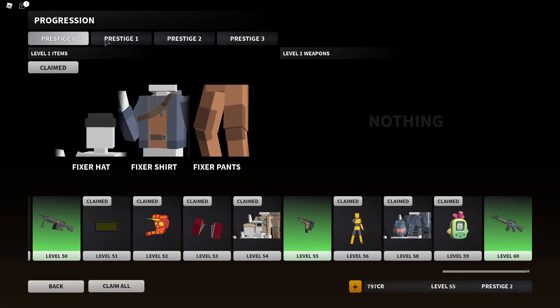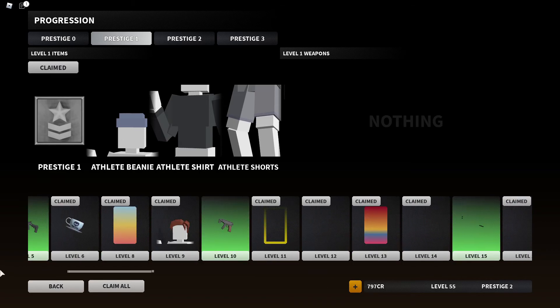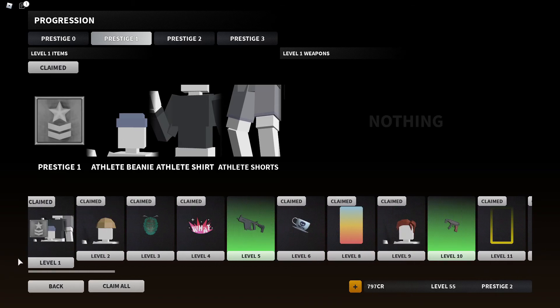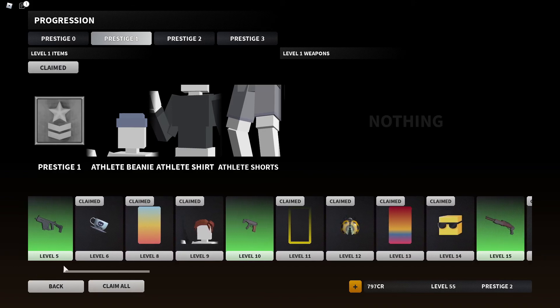You get so many things — it's amazing. At Prestige One you can see all the new stuff they added: so many charms, so many poses, so many frames.